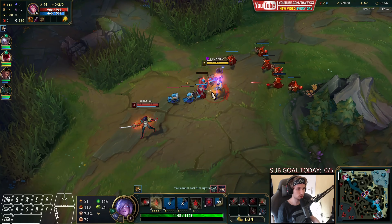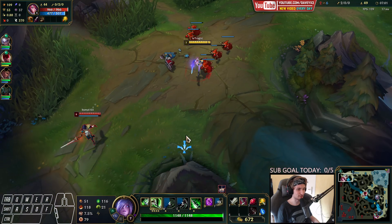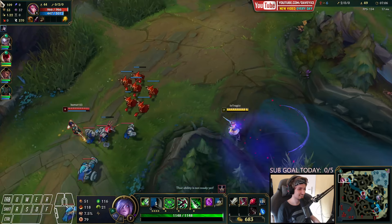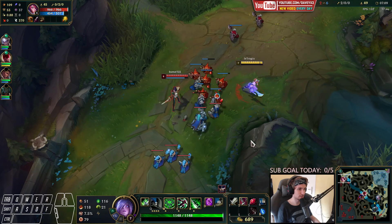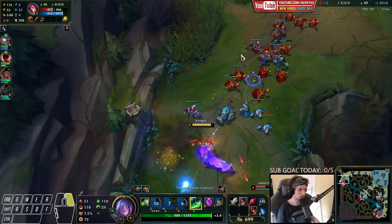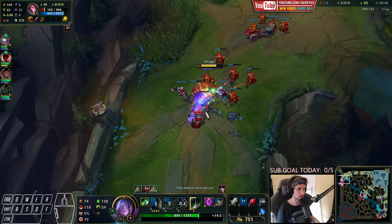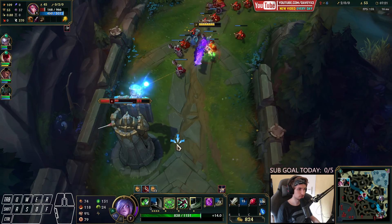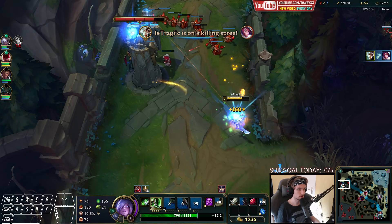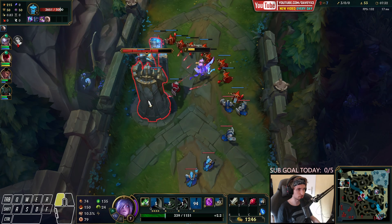What — that was the most random Fiora parry I've ever seen because I didn't even press an ability yet! That was a super random parry but I'm going to kill her right now. We can just dive her — that's not our problem, she will die. Got her — perfect. Let's get the entire wave and then go back.